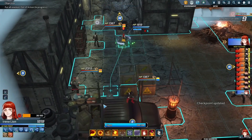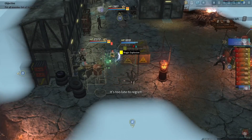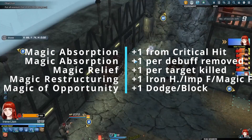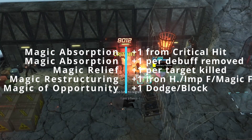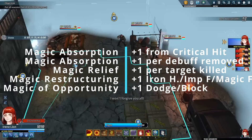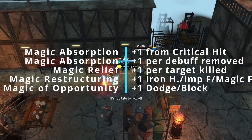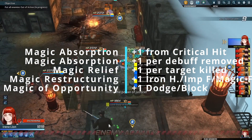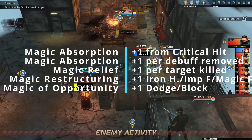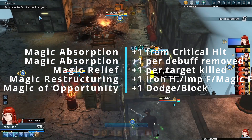So how exactly do we gain stacks of CMP? To better digest this, I've divided CMP into two categories: in-combat and out-of-combat. In-combat modifiers are: Magic Absorption — landing a critical hit gives plus one CMP, and also removes any buffs on the target, with each buff removed giving an additional plus one CMP. Magic Relief gives plus one CMP for a target out of action. Magic Restructuring — triggering Iron Heart, Impulse Fields, or Magic Fields — adds plus one CMP. And Magic of Opportunity is plus one CMP.